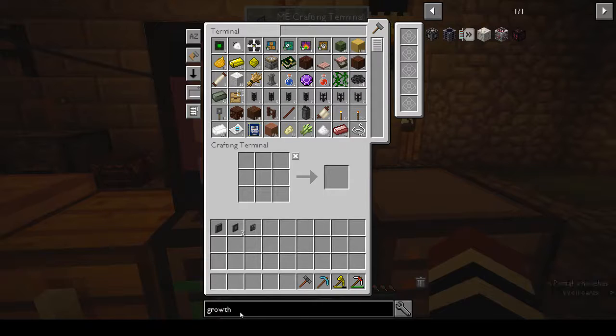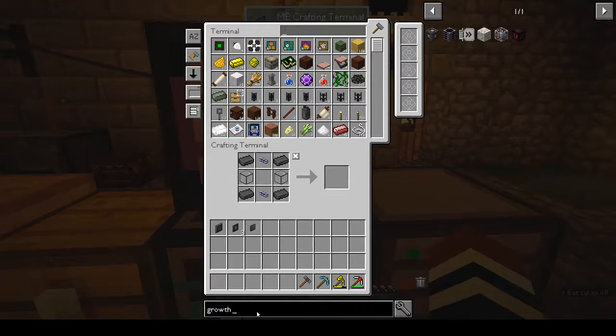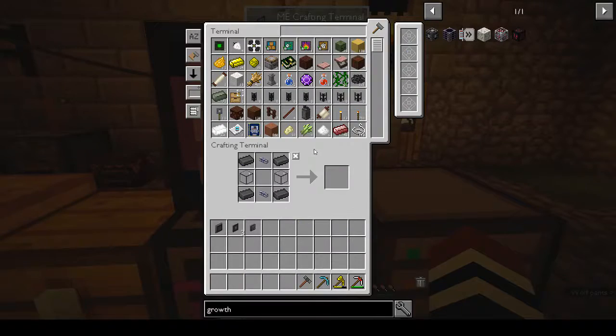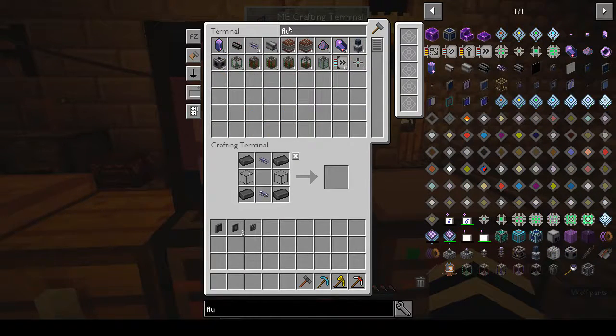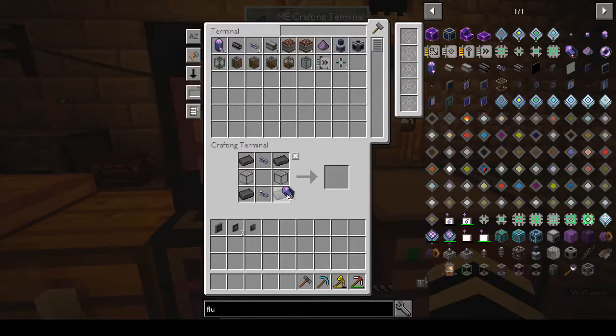Growth chamber accelerator - what are we missing? We're missing a block of fluix crystals. The accelerator needs a fluix block. Do we have any fluix crystals? We need to make two more, so the slanted ones - we need eight. Okay, all right, we've done that.